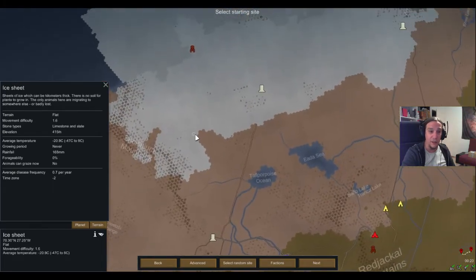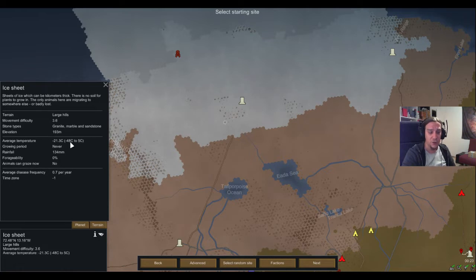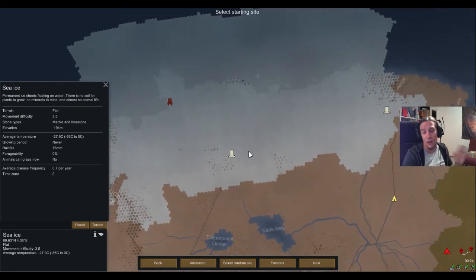Next up is the ice sheet — this is some royal challenge, maybe one of the hardest Naked Brutality challenges. The temperatures are absolutely deadly. You're going to have extreme pressure on getting clothes and a shelter. To explain how to survive in the ice sheet, we would need a whole separate video. If you're totally nuts, you go for the sea ice — that's basically the most brutal Naked Brutality experience you can get, and there are only a handful of people who have actually succeeded surviving there. There's really not much material available about surviving sea ice in Naked Brutality.